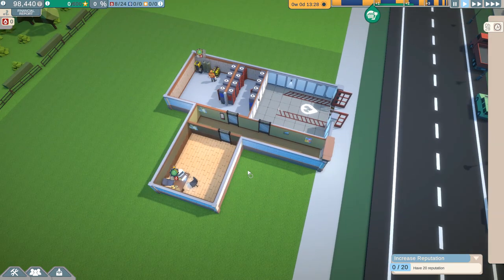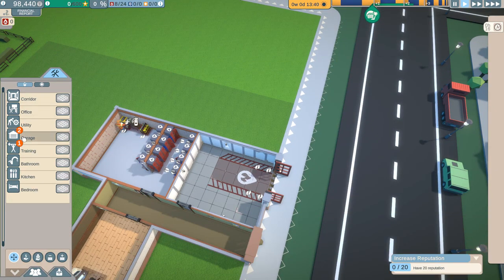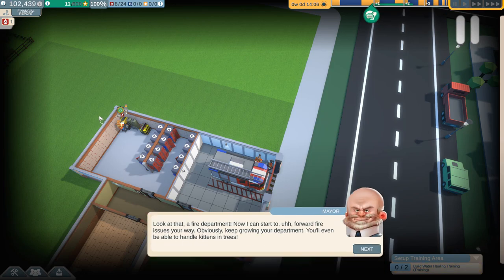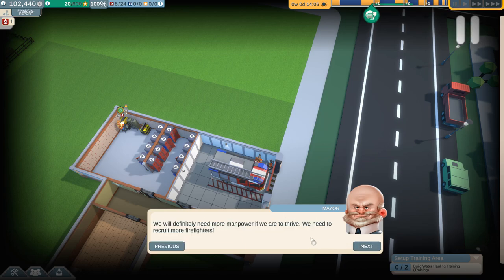We've got to earn 20 reputation. We've got $98,000 right now. In the garage we have access to a fire vehicle, a firefighter's vehicle, and the DLK with an extendable ladder. Successful emergency - we've got 500 bucks and a fire department. Now the mayor can start forwarding fire issues our way. Obviously keep growing your department - you'll even be able to handle kittens in trees. We will definitely need more manpower if we are to thrive. We need to recruit more firefighters.